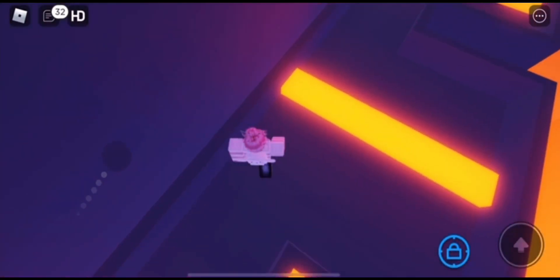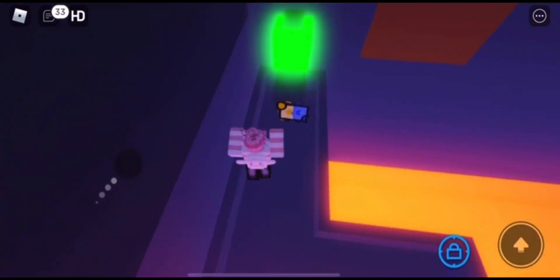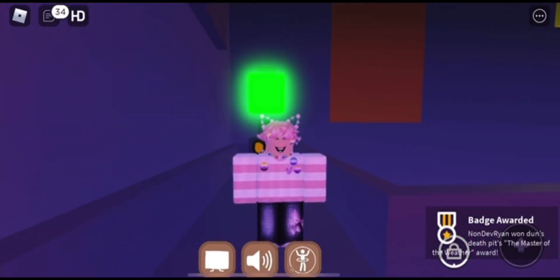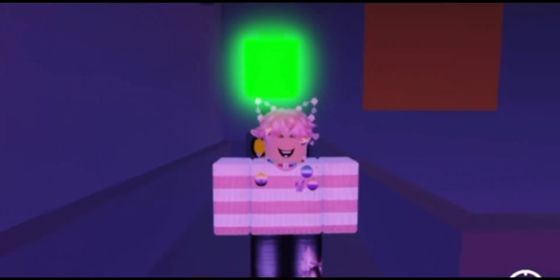You should see the cornbread if you did it correctly — you need all six elements to get this, and I made videos on all of them. Once you're at the end, touch it and you should receive a badge at the bottom of your screen. That's how you get this cornbread — it should appear in the mythical category. Make sure to like, subscribe, and turn on post notifications. Alright, see ya!